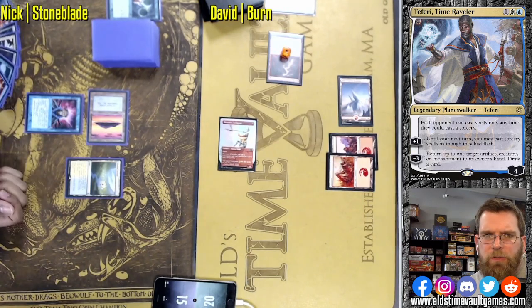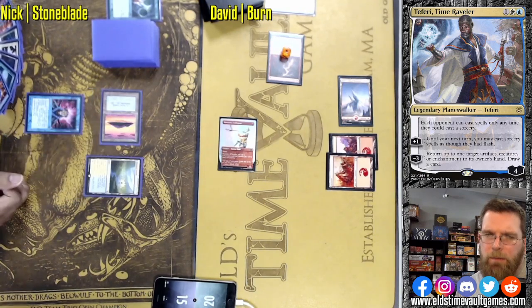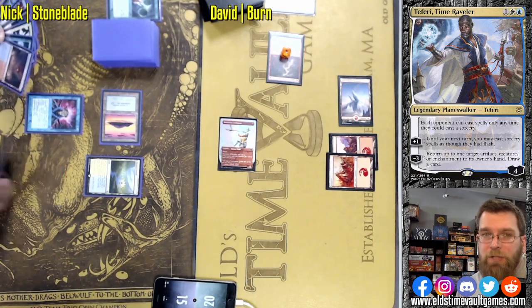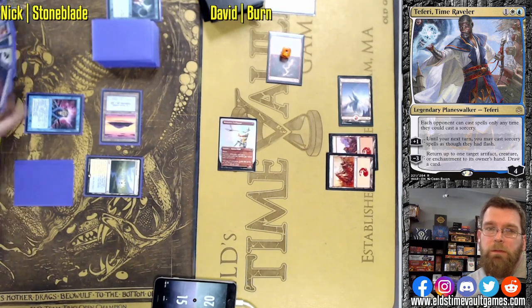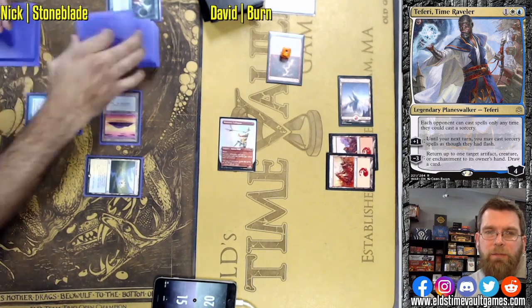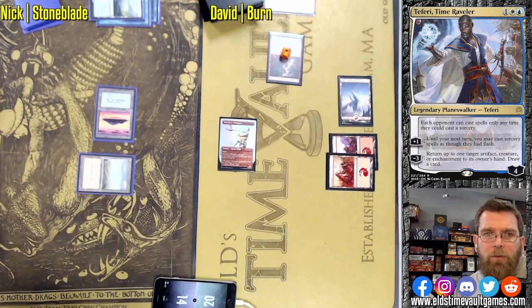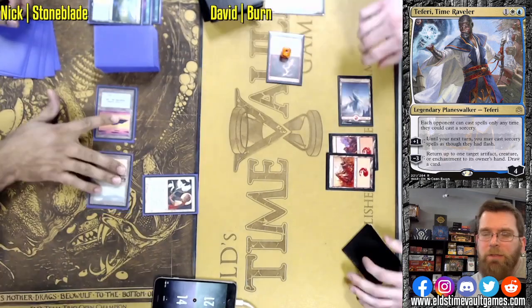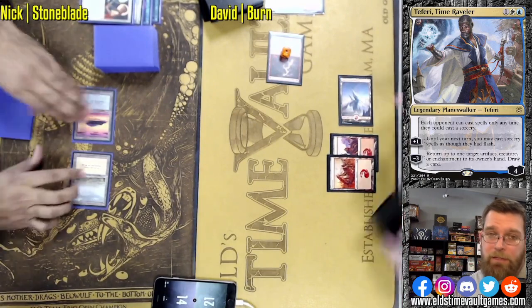Swift Spear doing some work. Rift Bolt has been suspended — a little bit of a scary play, passing the turn to a deck that does run Teferi. They could potentially jam a Teferi here. I guess you'd bounce the Swift Spear and force them to replay it, and then the Rift Bolt would not be able to be cast. You would still have to remove the suspend counters — let me know in the comments what it is when you remove time counters. You remove the counter during your upkeep, it triggers that you have to play it, Teferi says no, you can't — it stays in exile for the rest of the game.